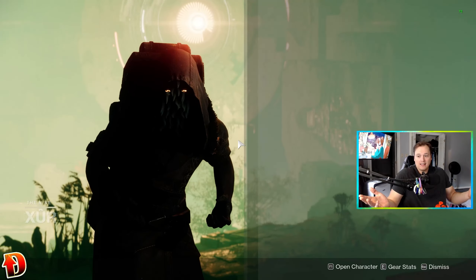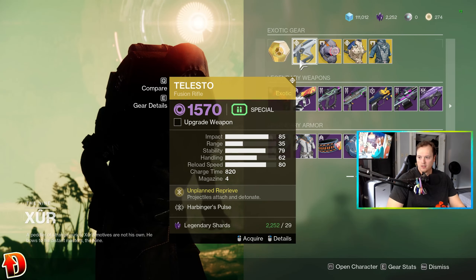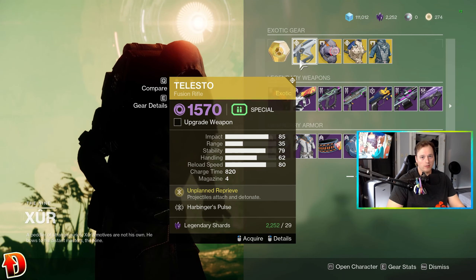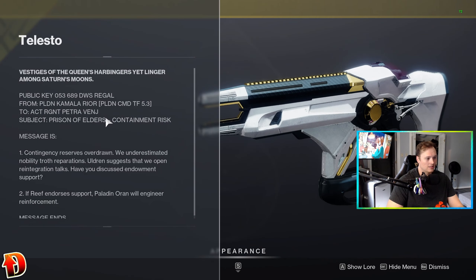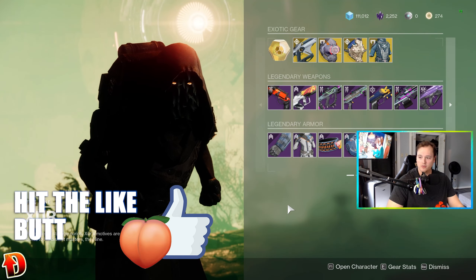I wonder. I got no idea. It's Friday. There's been all sorts. Look, it's Telesto! Well, if you weren't part of the party before, you are part of the party now. Get in here and get this Telesto — you know you want it. It's acting all kinds of weird. We got a lot of other guns, and we're going to take a look at them.